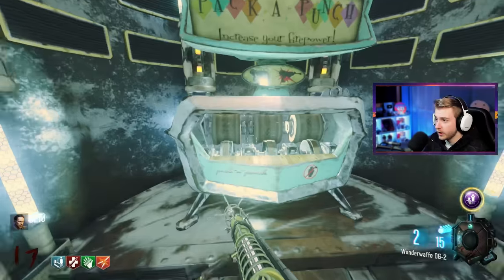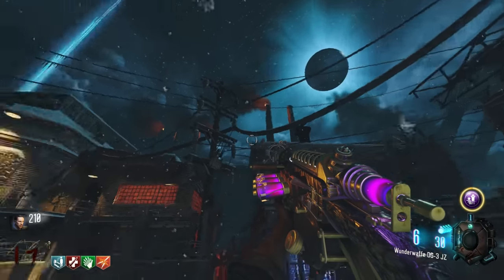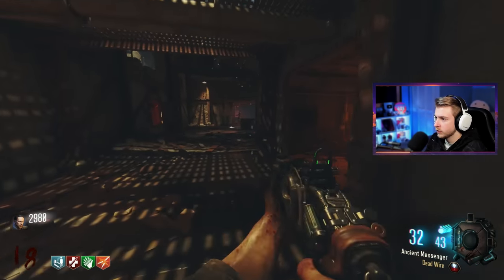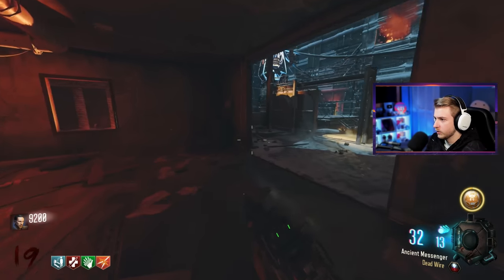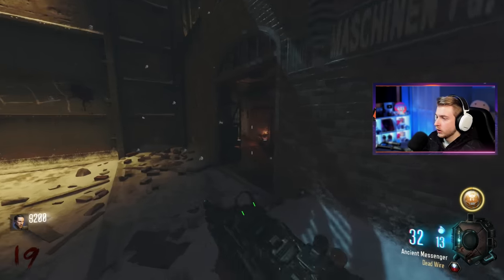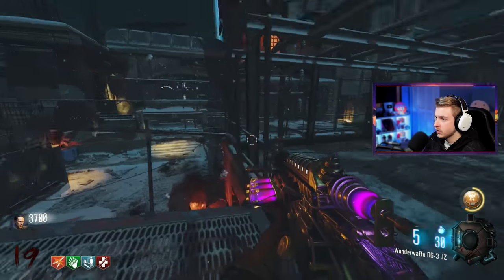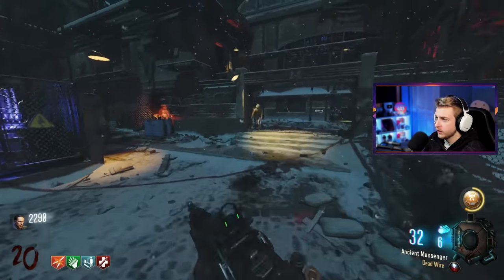We got enough to Pack-a-Punch the Wonder Waffle — oh you can, sick! There we go. Didn't die doing it this time. Oh, it's purple — beautiful! This thing looks so nice, what a beautiful looking game. Now I guess there's not much else to do besides try to get to as high a round as I can. I need the Ray Gun to go along with the Wonder Waffle — gotta have that one-two punch. Please mystery box — oh, teddy bear of course. We got Soda Fountain!